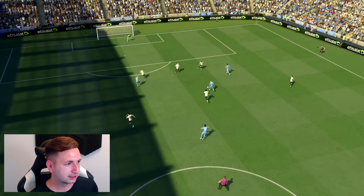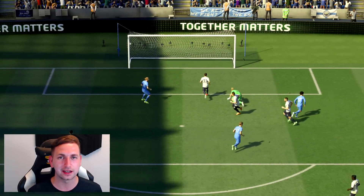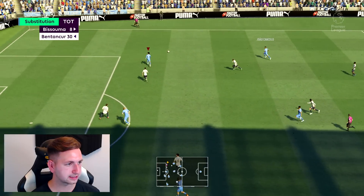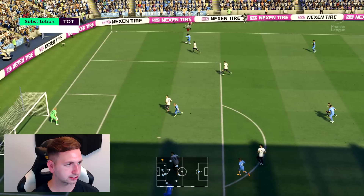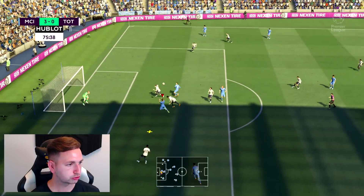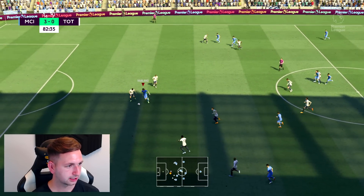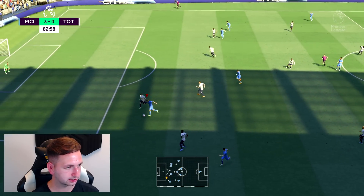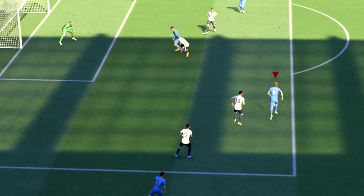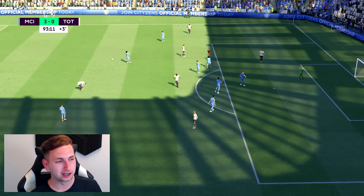Look at that ball through from De Bruyne — Sane, the touch on his left foot, bang, in the back of the net. De Bruyne crosses, Haaland on a one-on-one. Can he just squeeze past? Great work — smash that in. Full time: 3-0 win against Spurs at home. I think Haaland this season is going to have his best season yet. With that win we manage to go second in the Premier League table.